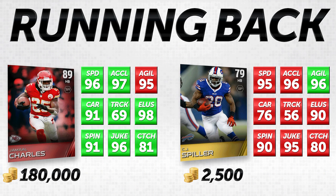If he was slow and had poor elusiveness and no moves, like a lot of other 79 overall cards, he'd be pretty much useless. But I personally think CJ Spiller is very very useful and valuable for 2,500 coins. When you compare that to Jamal Charles going for 180,000 coins, I don't think there's 177,500 coins of difference between these two. That's why I would say if you're looking for a budget speedy running back, CJ Spiller is probably your guy.